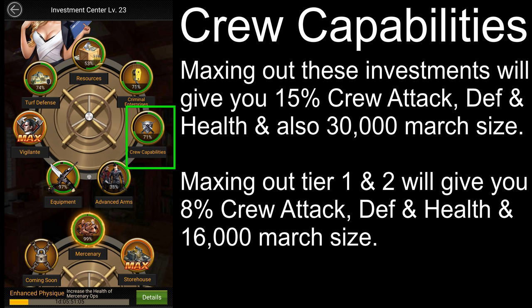The crew capabilities investments help increase your stats, but these aren't as important as most people think. Maxing out all investments in this category will only increase your attack, defense, and health by 15%, and your march size by 30,000. It is easy to max out the tier 1 and tier 2 investments as they don't cost a lot of resources, and maxing them out should give you 8% attack, defense, and health, and 16,000 march size. However, the tier 3 investments cost a ton of resources, so I wouldn't suggest maxing them out unless you have the extra resources. Instead, you should focus on the elite investments and hitman services, which are a lot less expensive.